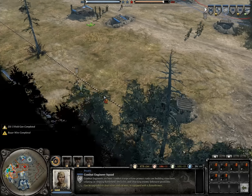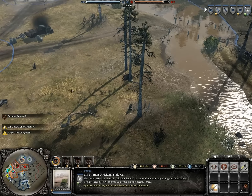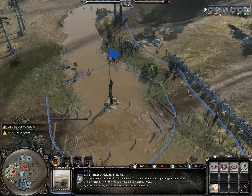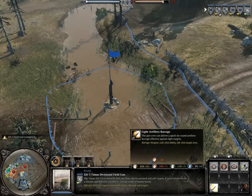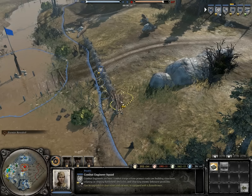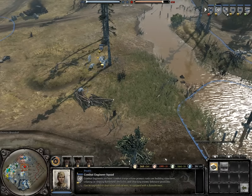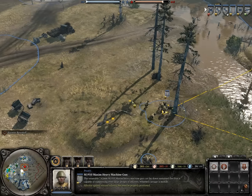Along the line, I should stay here. Anti-tank gun — I want that in the middle. It doesn't need any defense, just this. Light artillery barrage — the gun crew can deliver a quick six-round barrage, nice. I'll take that. It's actually quite useful. Put some more barbed wire so they won't flank me — keep the enemy at bay. Yeah, that should work.